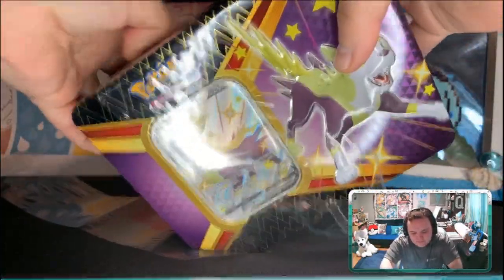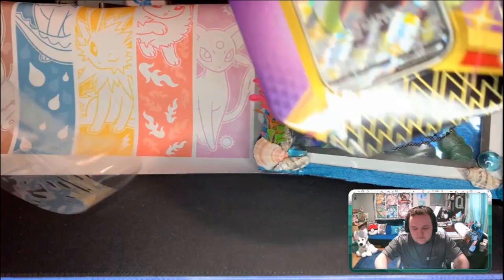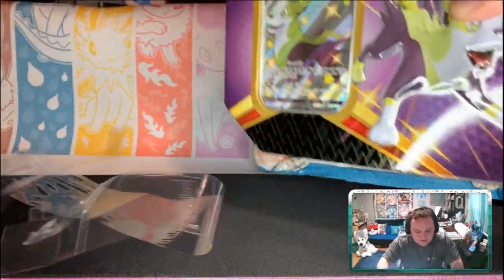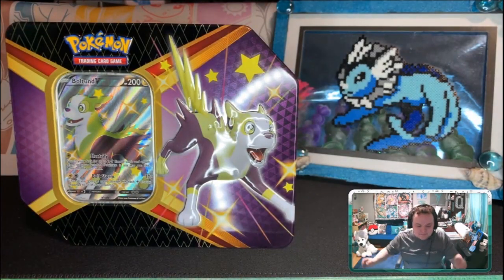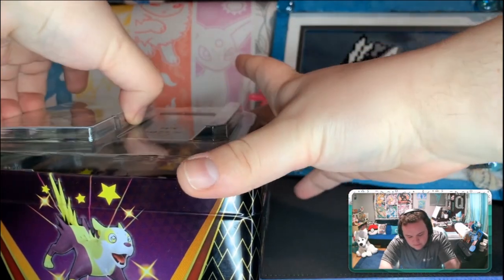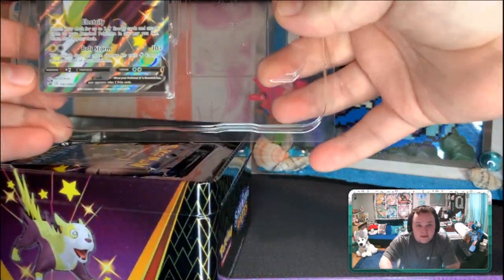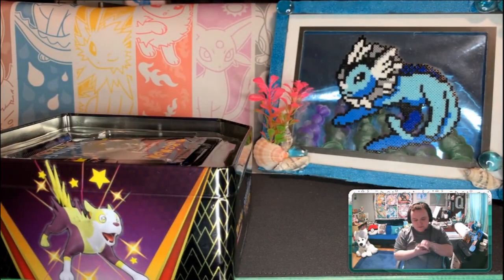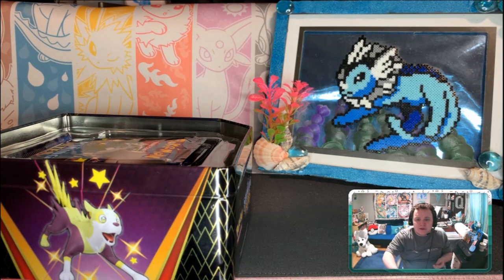Here we go, let's get into this. There's a new plastic wrapper on the tins now, don't know what that's about, but it comes off kind of easily. And we get to go right into this tin. First up is our shiny promo — got a lot of sparkle. The shiny for Boltund isn't really too special compared to the original form, but it looks very pretty. Here's a nice close-up.